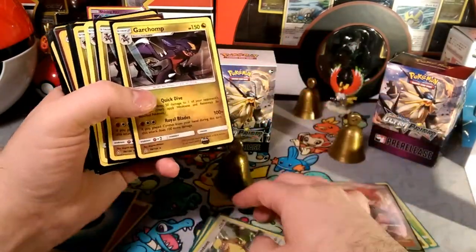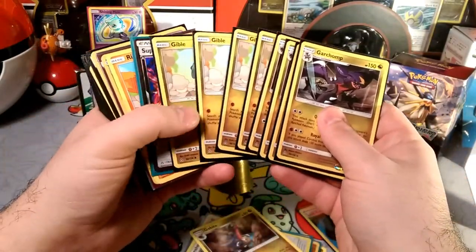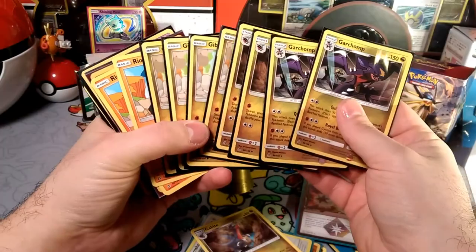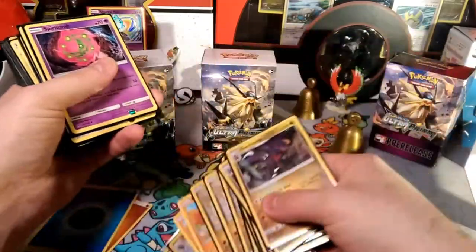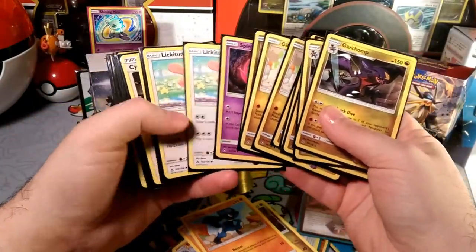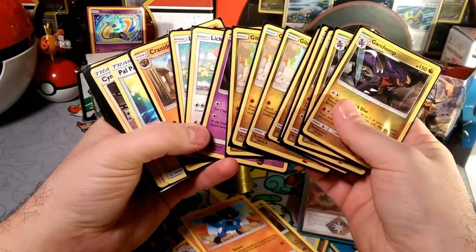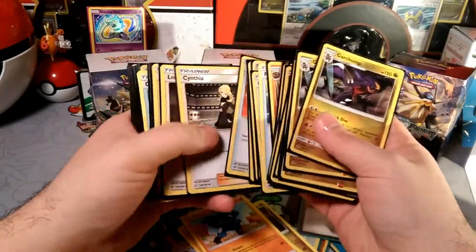Gumshoos was our pre-release promo but we were able to pull a little bit more later on. What I ended up playing in the last deck was Gible, Gabite, Garchomp — I only had that line, I didn't have any Riolus or Lucarios. I had that, a couple Spiritombs, and a Cranidos — that was my whole deck. I pulled like three Cynthias so it wasn't too bad being able to hit the 200 attack.